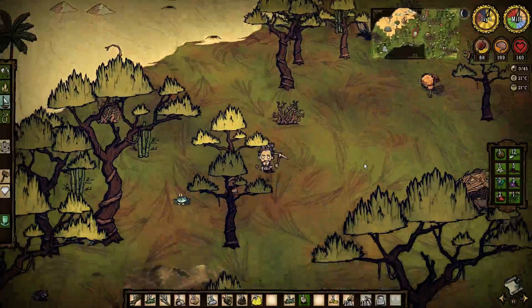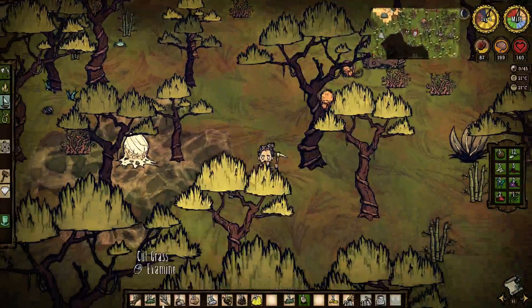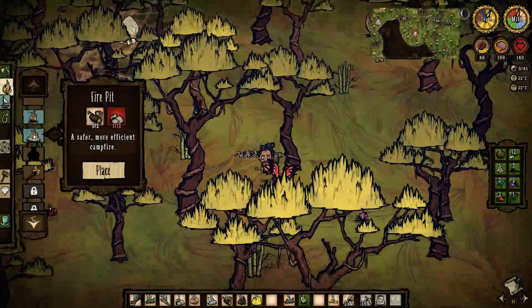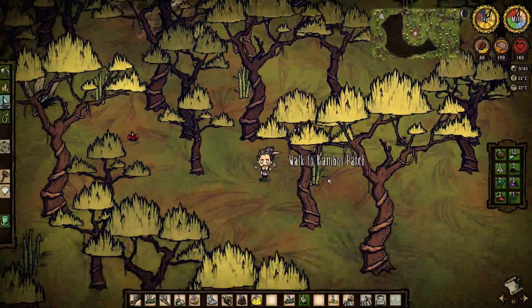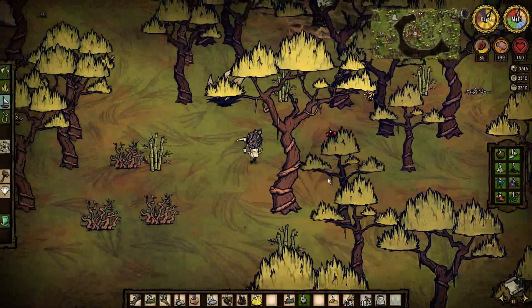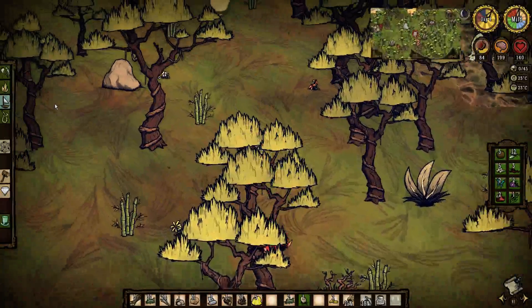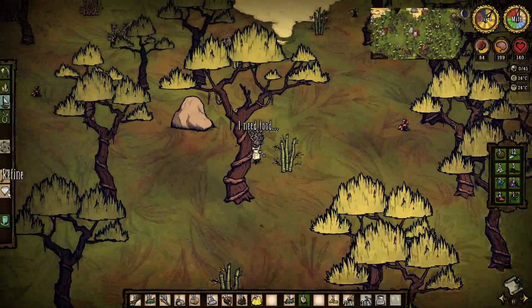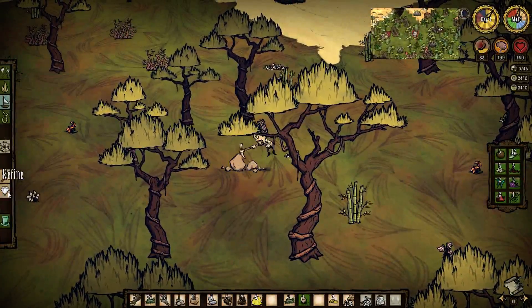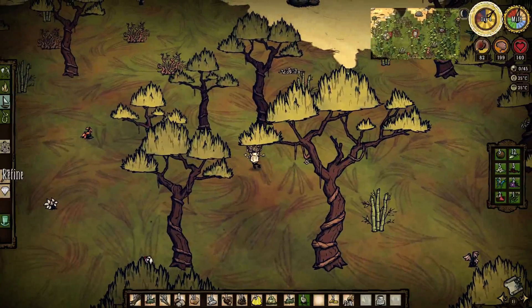There may not be any more gold, so we'll just settle with some normal rocks. Last time I forgot that I had prefabbed my fire pit — that's where all my rocks went. That's a bit embarrassing. But today we're going to push on. We need to make four cut stones, which I believe takes 12 rocks, and we need a few more boards.